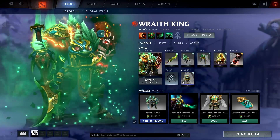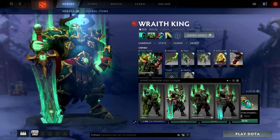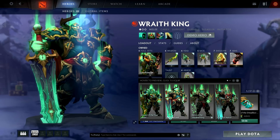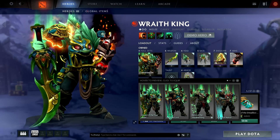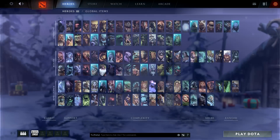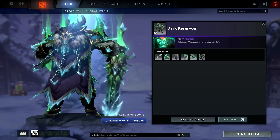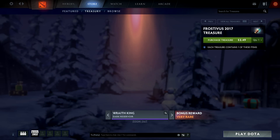You look at that Wraith King set and then you look at this Wraith King set — does it not look like this one, just with ice? It does, it 100% does. It just looks like this one with ice. My current set is cool with all the little icons, but basically it's the same thing. Wraith King sets all kind of look the same, it doesn't feel very unique. This really shouldn't have been very rare — that's gonna kill the value of it.